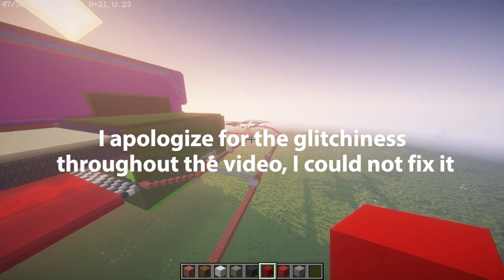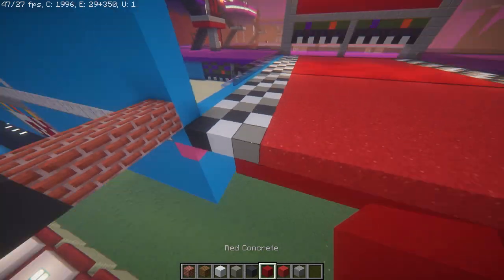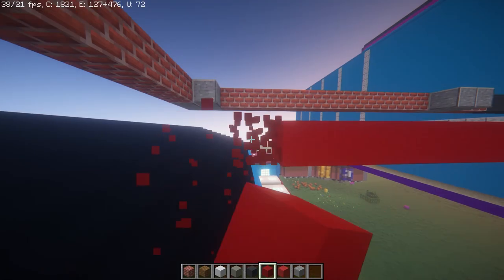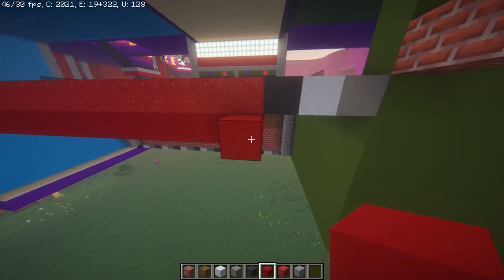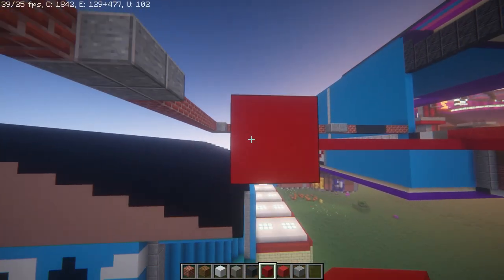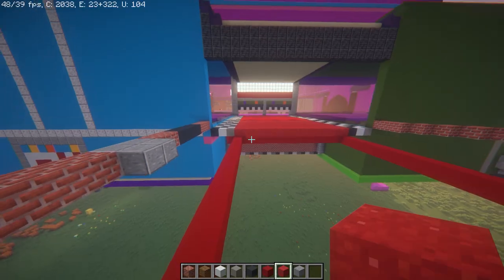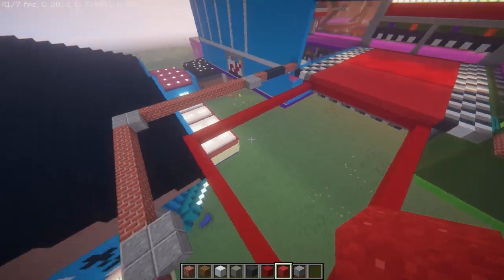Coming back over towards the bakery, we're going to first place in the floor. With your red concrete, come right down to where we first ended off and bring this all the way out until it is three blocks away from the wall in the back — one, two, three blocks away — and this is going to line up right with this end here. Then fill this whole area in with your red concrete and place your red concrete powder right on top of it. After that, we'll place some of the tiles around the side.